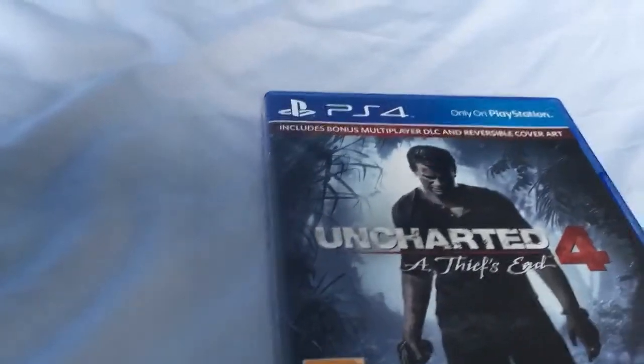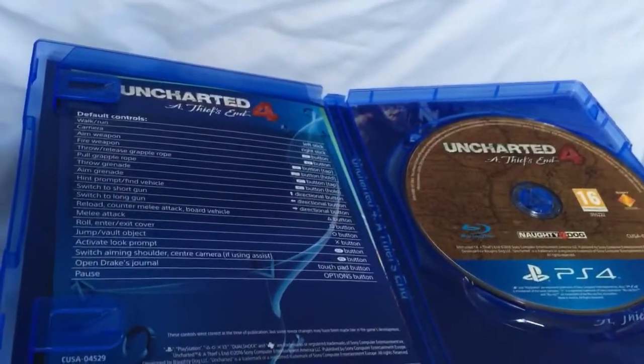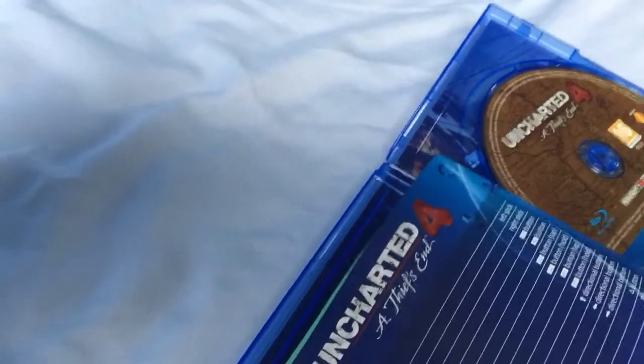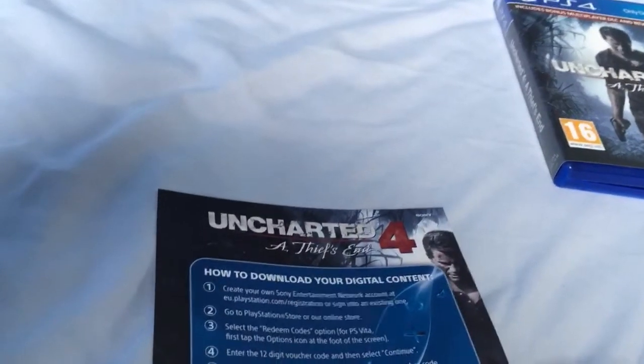I cannot wait to get it out and just get this stuck on my PlayStation, and that's me for the rest of the day. There's a disc — Uncharted 4: Thieves End. We've got reversible cover art inside, and a few bits of paper. Basic instructions and an advert for PlayStation Plus, advert for No Man's Sky, and that'll be the code for the DLC.